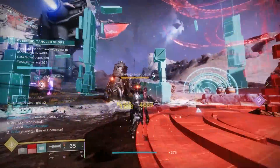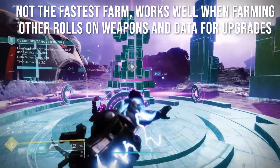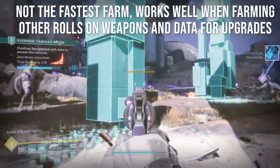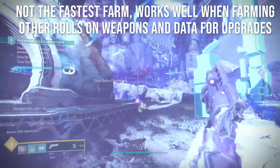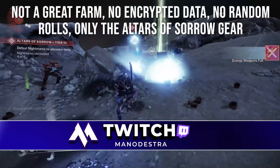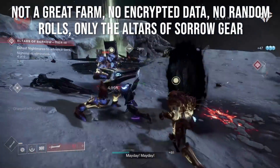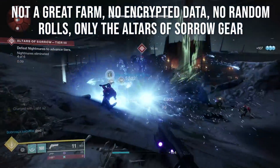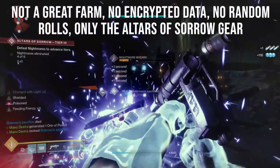Let's talk about some varying methods to farm these Corrupted Keycodes. First, you can farm within the Override Activity. However, this is not the fastest farm - it does work well when you're farming for weapon rolls, hunting decrypted data, or using the Umbral Decoder. I've also seen people advocate for going to the Altars of Sorrow and the Last Wish Raid. For Altars of Sorrow, you get no encrypted data, no random rolls except Altars and Sorrow gear, and you have to chance it on people actually farming there.